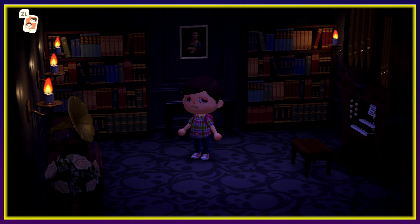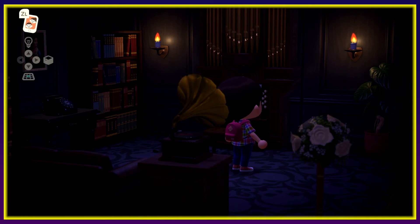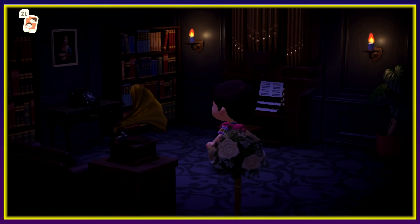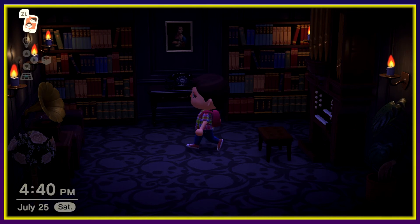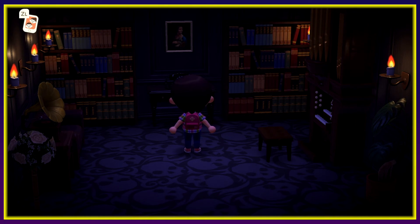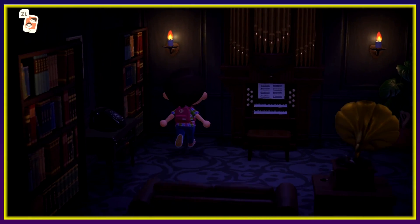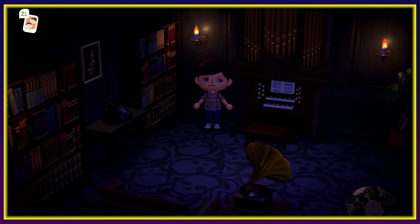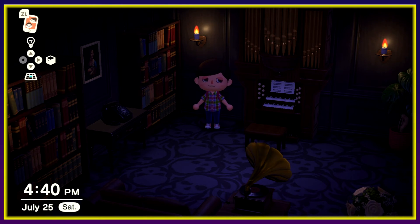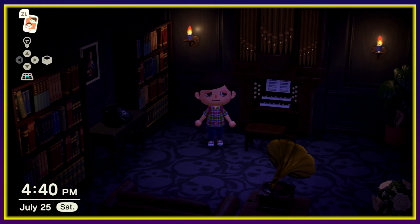This kind of reminds me of the Haunted Mansion at Disney. I would love to have that haunted grandfather clock item that was in New Leaf — I think it was in some of the older games too. New Leaf was my first Animal Crossing game so I'm unsure. But yeah, this is pretty good for now. I think I'm happy with how this turned out. And of course we have the organ from the wedding event — which wasn't a great event. I kind of forgot about it until the very end, but I'm glad I got some of that furniture because I think the organ fits pretty well in here.